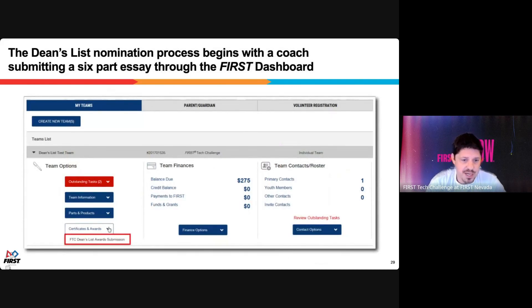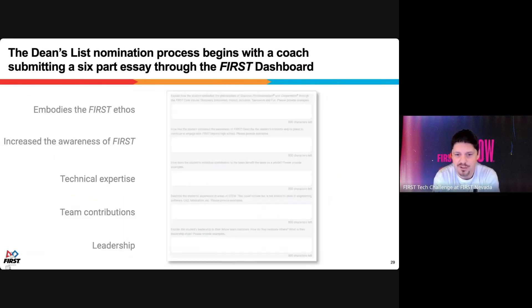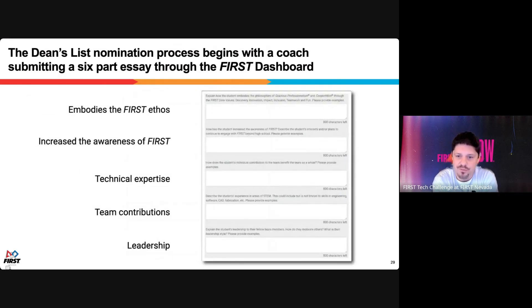The nomination process is straightforward. Log into your team's First Dashboard, go to the Team Options section on the left, and click on 'Certificates and Awards.' There you'll find the FTC Dean's List Award submission area — available to lead coaches and secondary coaches. You'll be led to a prompt with five questions — basically five mini essays of less than 800 characters each — that probe the key qualities of the student being nominated.